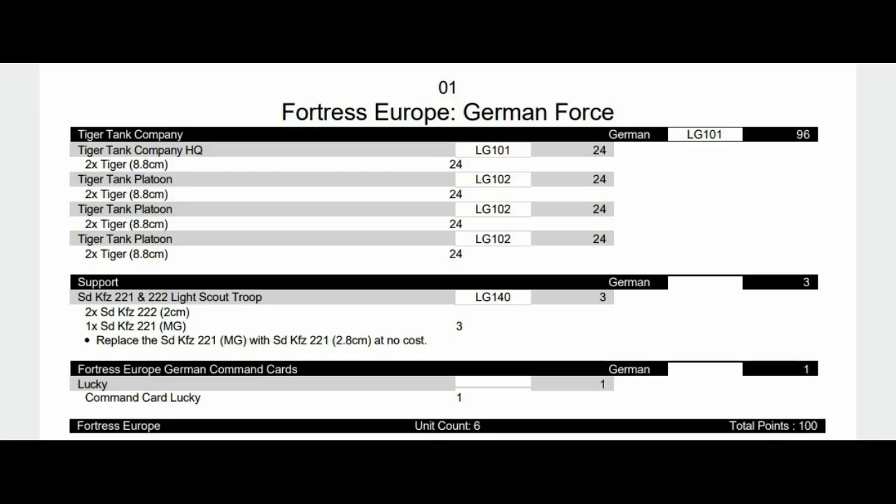The Tiger Tank Company is a tricky list to work with. I decided to have eight Tiger Tanks over four different units, two of which will probably go into reserve. If you're coming straight from mid-war, you'll notice the points difference — tanks are a lot cheaper now, showing they're more common around. Two Tigers cost 24 points rather than the 50-odd in mid-war. We have some scouts to help out and one lucky card in case your Tiger doesn't do well on an armor save.